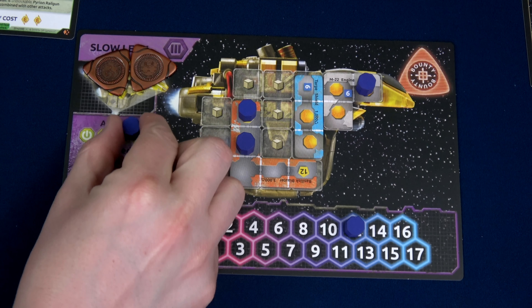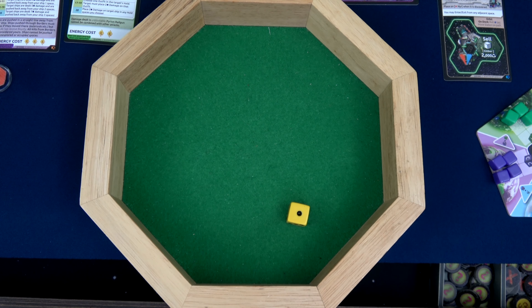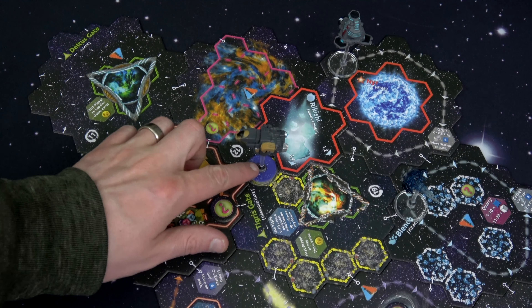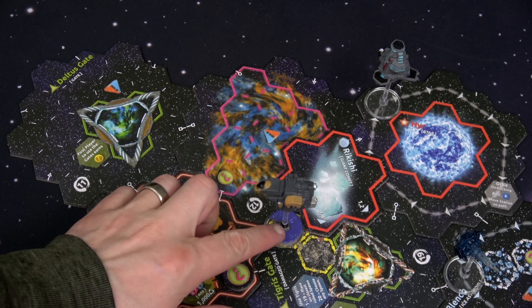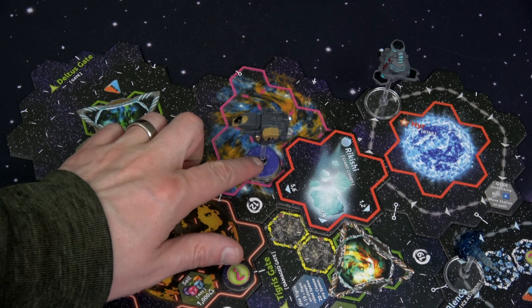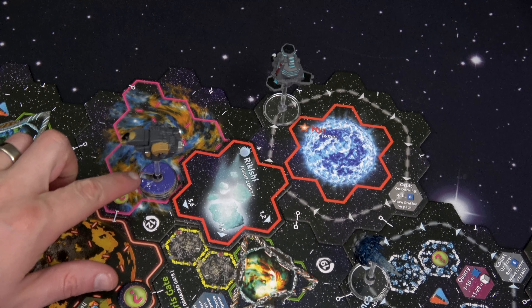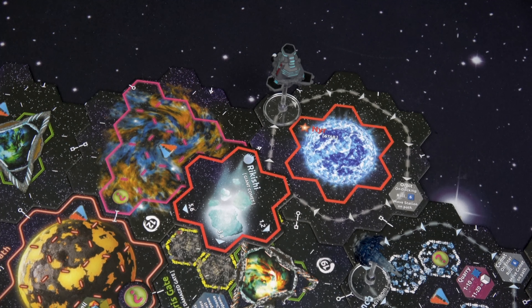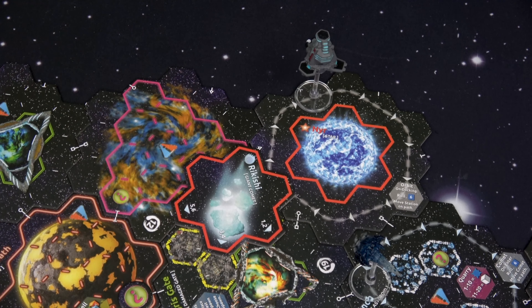Let's see how much movement we have before we decide. We roll our d6 — we only have 6 movement. With that low of a roll I think we have to go this way. We're going to move 1, 2, roll for the debris — a 14, we're good. We have to go around Rikishi for 5, which means we need to roll for the Nebula — we get a 12, so we're still good. We'll move 6 here, and then our impulse of 5 — 1, 2, 3 — jumping back into the Kiln. The Kiln's going to move 1 space.